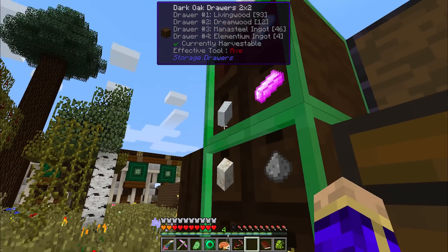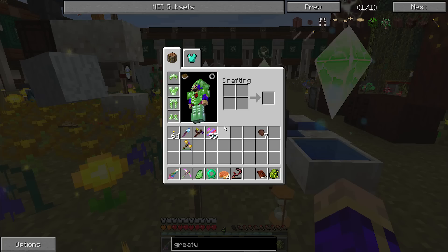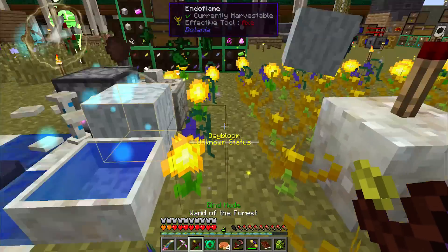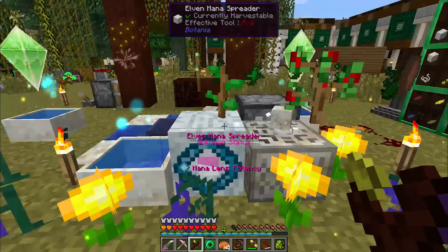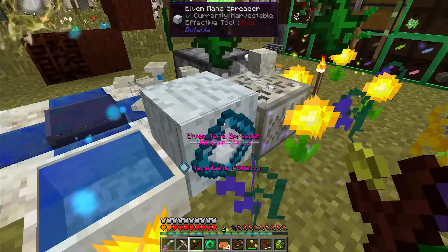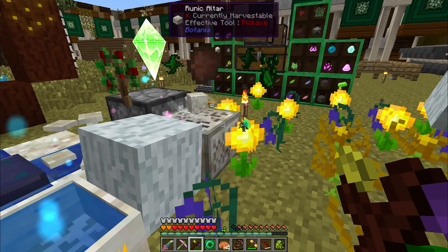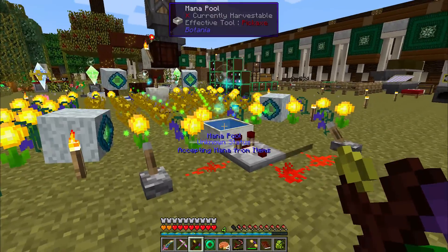Like every runic altar recipe, this one's going to require a bit of living rock, even though maybe it doesn't make quite as much sense this time around. The mana spreader was pointed the wrong way, so we fix that: nightshade bind, mana spreader bind. And now we have progress. It takes a fair bit of mana, but not an absolute ton, so these nightshades and daybloom should be able to restore it without trouble.